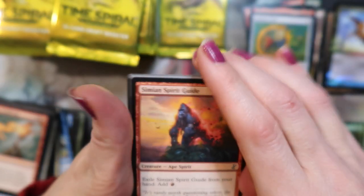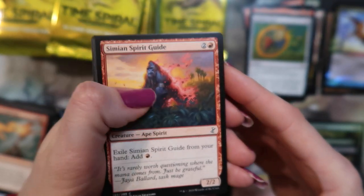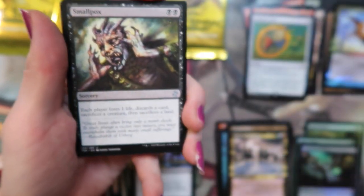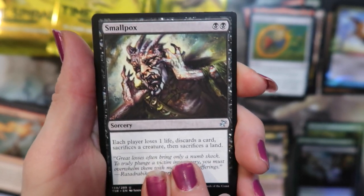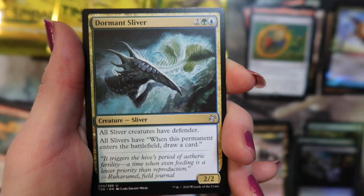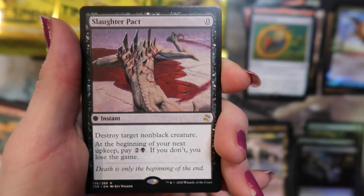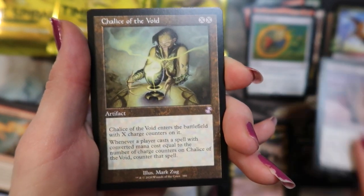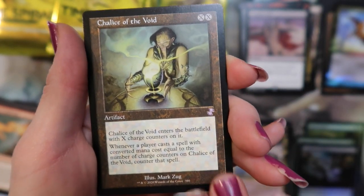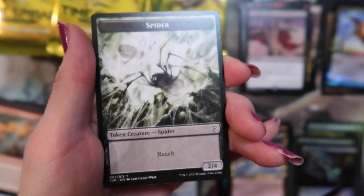Come on — all right, we'll start with some Smallpox. Mystical Teachings. Dormant Sliver. And a Slaughter Pact with a Chalice of the Void — yeah, that's the second one I've pulled, third one out of the whole set that we've done. That's pretty decent. And a spider token.